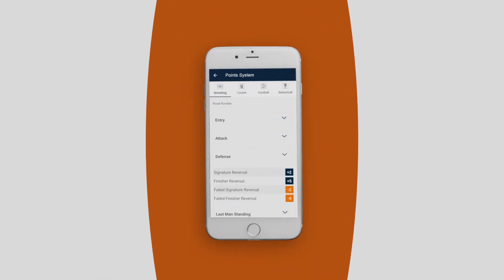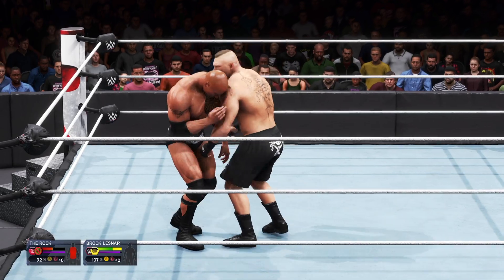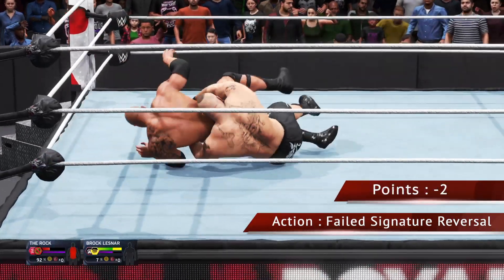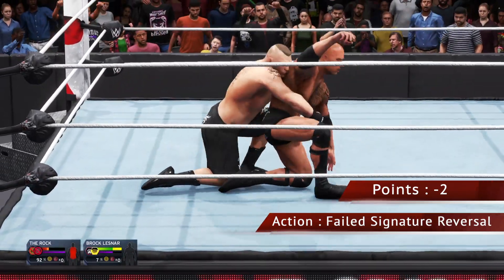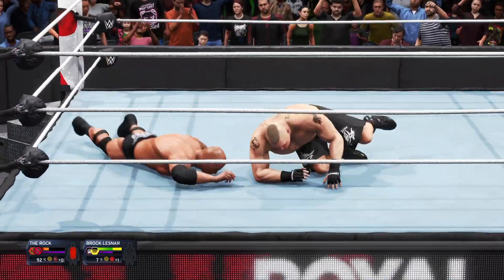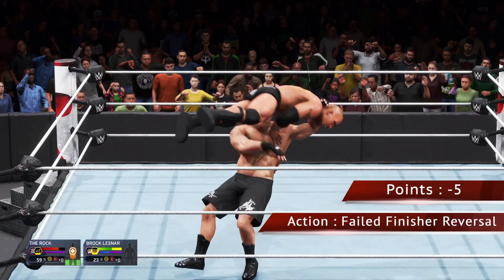If the player failed to block the opponent's special moves, then it is considered as a failed signature reversal or failed finisher reversal. For every failed signature reversal, the player will receive minus 2 points. And for every failed finisher reversal, the player will receive minus 5 points.